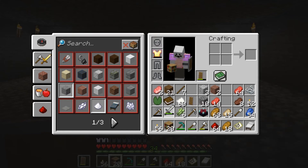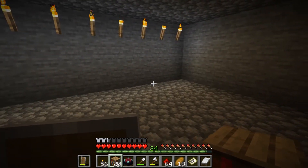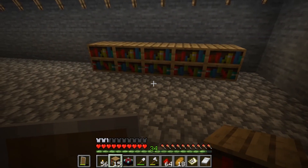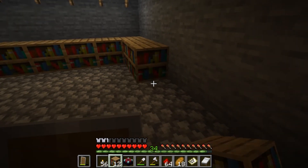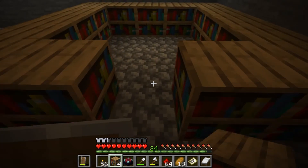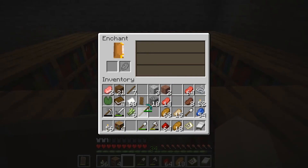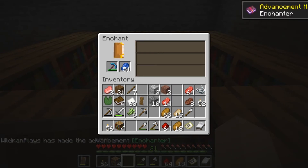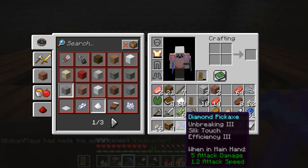I think I have the layout I need. So I'm going to put the bookcases here and do it over in this corner. Let me count them out — one, two, three, four, five. And then I lay the enchantment table there. So let's see if we can actually enchant something, like the pickaxe for instance. Efficiency three — oh! We now have our pickaxe of Efficiency 3, Unbreaking 3, and Silk Touch.